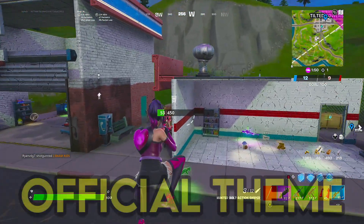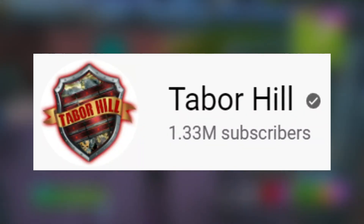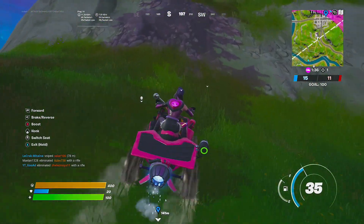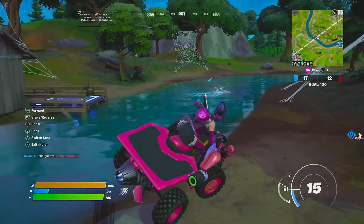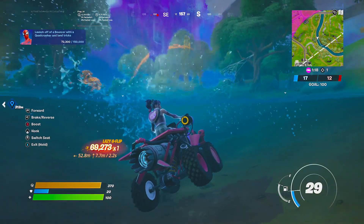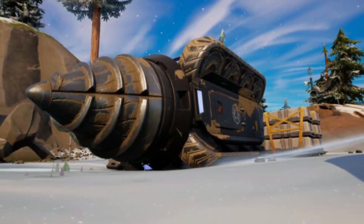For those that don't know the official theme of Chapter 3 Season 2, it was actually given by a Fortnite YouTuber named Tabor Hill. He gave us information about Chapter 3 Season 2, and he can be trusted because he's given us accurate information in the past. He says that there will be a war against the Imagined Order and that there will be a drivable vehicle with turrets. If you look at the theme of this season, we're already seeing the I.O. within the storyline — we've got Covert Cavern literally drilled out by the I.O., and there are still drillers around the map.